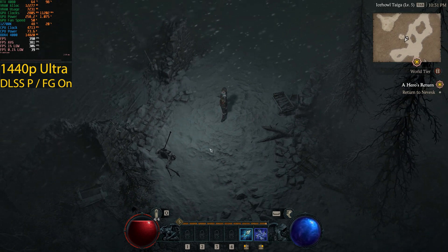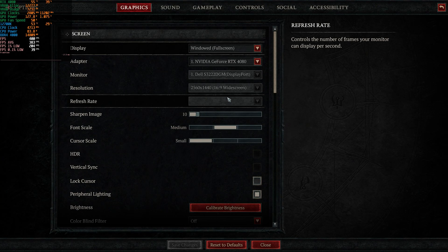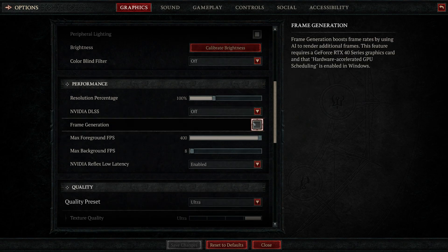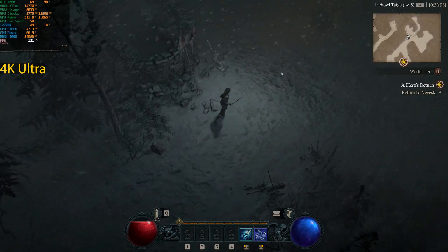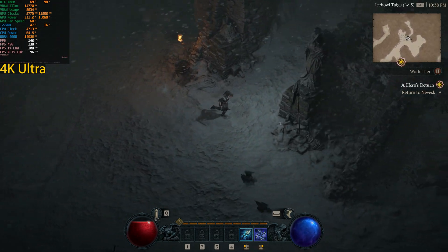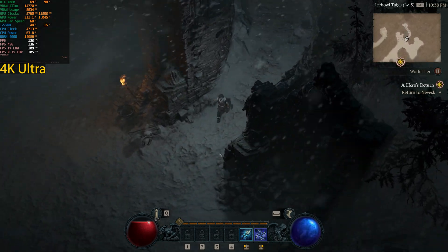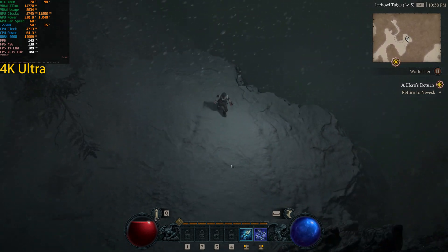Now let's switch to 4K. Unfortunately I need to change the desktop resolution in Windows since you can't change resolution within the game itself. Back at 4K with DLSS disabled and frame generation disabled — Reflex Low Latency is still enabled, which doesn't affect frame rate. In this outdoor area we're getting around 140 frames per second, which averaged around 135fps across my previous runs.